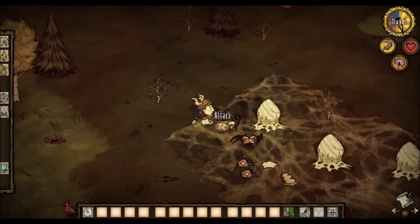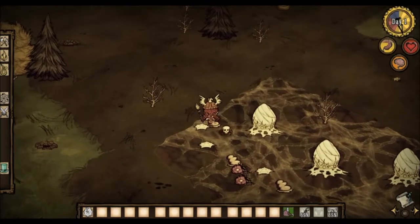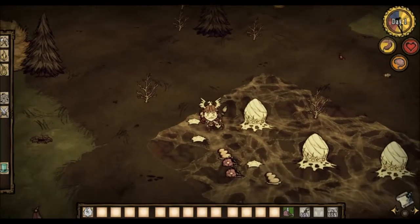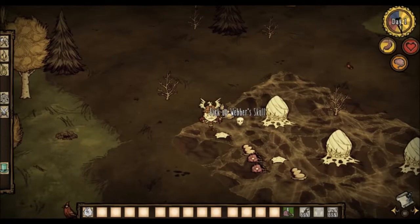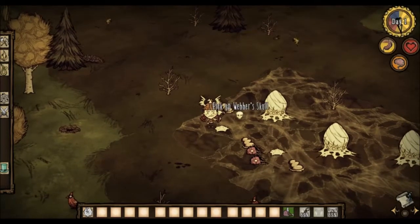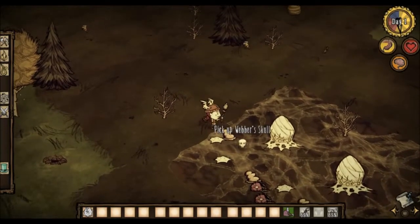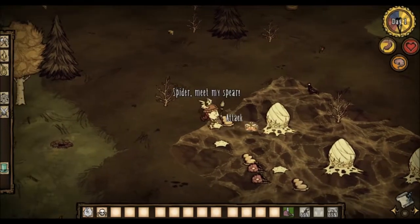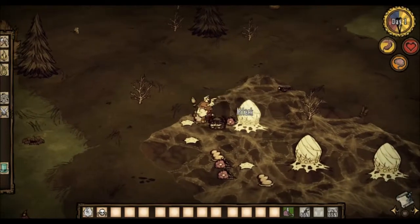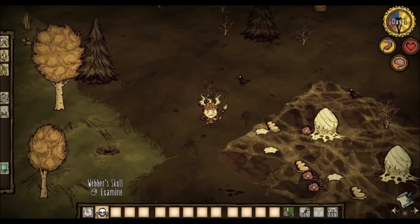Alright, so if I'm not mistaken, one of these spiders should end up dropping the item that I need. There it is! So it took three tries, but essentially what you're going to need to do is kill enough spiders to have one of them drop this item right here called Weber's skull. This is an item that you need to actually unlock Weber.